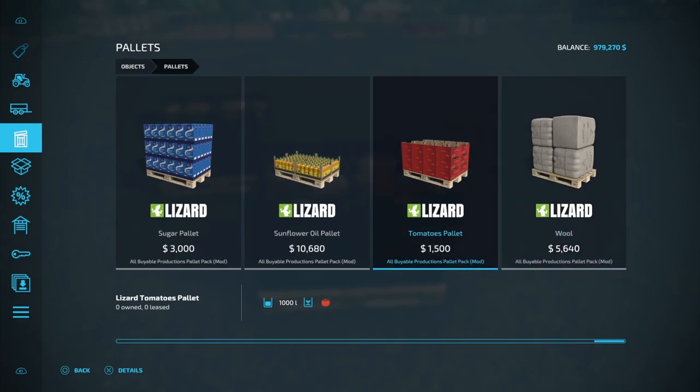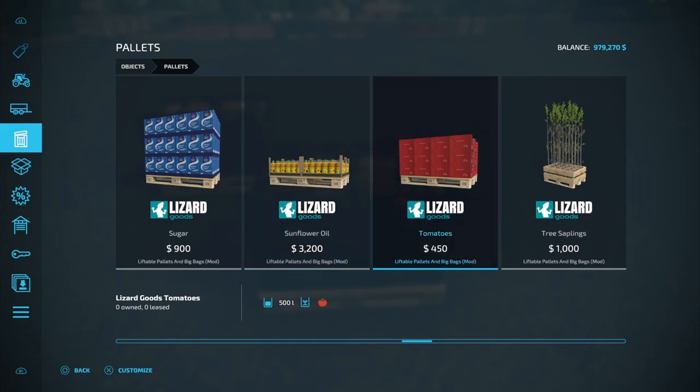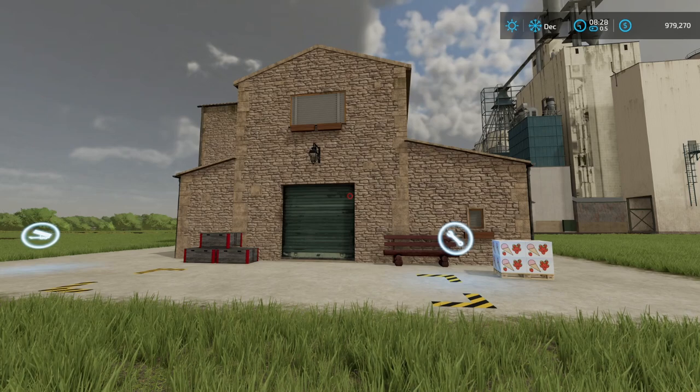And I've got a correction here — not all of them are 2000 liters, some of these are only 1000 liters. These 1000-liter pallets are not going to be able to be lifted. You've got a 500-liter option over here in the beginning, and this one is going to be able to be lifted. And just for clarification, the Omatana Farm Production Pack — you are not going to be able to buy those productions using this Liftable Pallets mod. Those are two separate mods by two separate individuals. We do know that they are liftable, but it is not because of this Liftable Pallets mod.